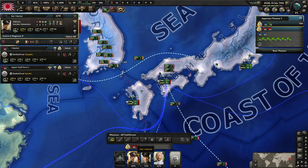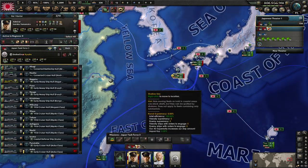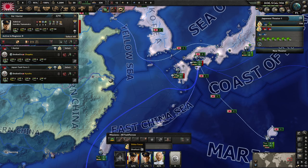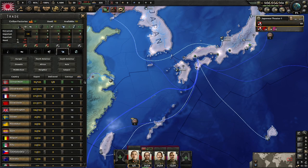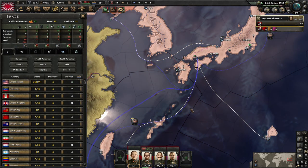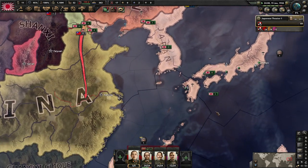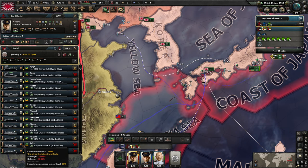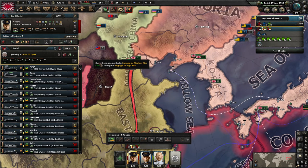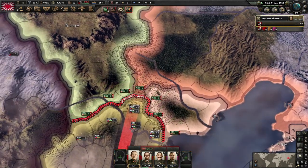These guys will be the main fleet. We're going to have them train — we'll take all our fuel and cancel our American fuel imports. Have the fleet train, giving us more naval experience. Your naval ships also get experience from training, removing that minus 10% damage and minus 10% defense penalty. We have about 90 days of fuel so we're fine.